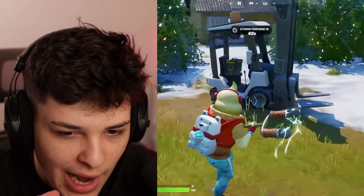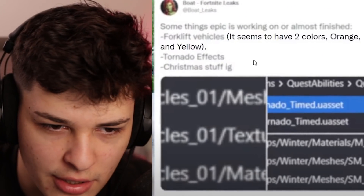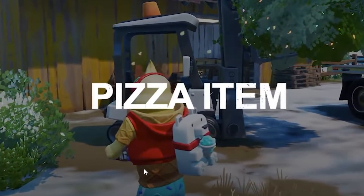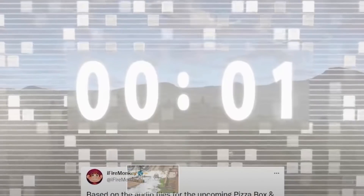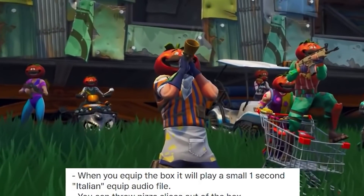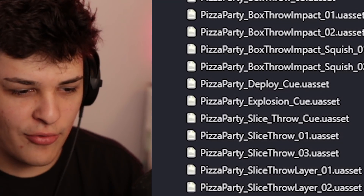Why are there forklifts in the game? There's also a tornado effect and Christmas stuff. But more intriguing is the upcoming pizza item — it gives us a brand new item called the pizza box. When you equip this pizza box, you'll get unique sounds and also be able to throw pizza slices from out of it. You can throw pizza slices at people — Fortnite's going to get real fun.